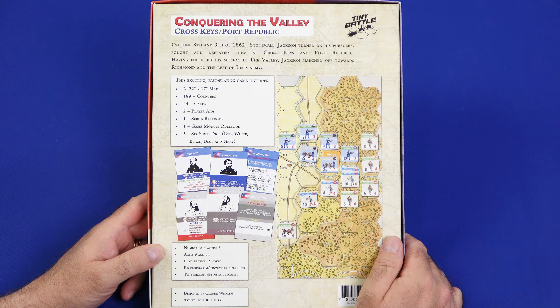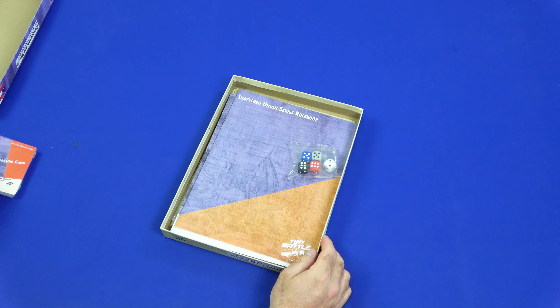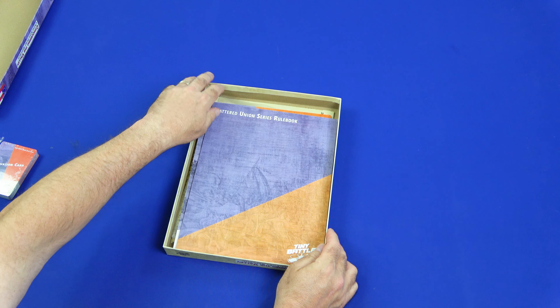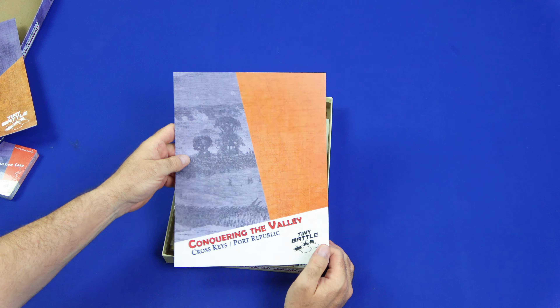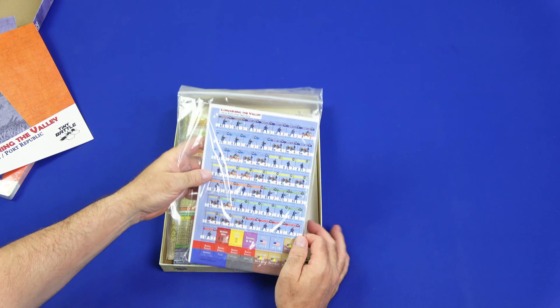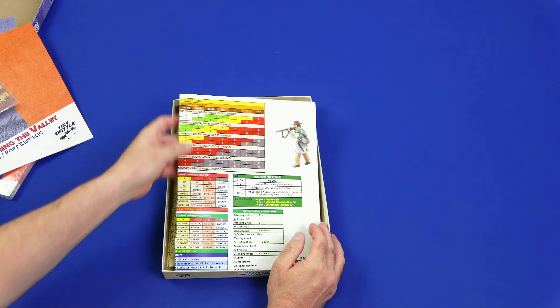Let's take a look inside and see what we get. We get our deck of cards, pack of dice, a series rulebook, module rules, our counters, player aid, and our two maps.